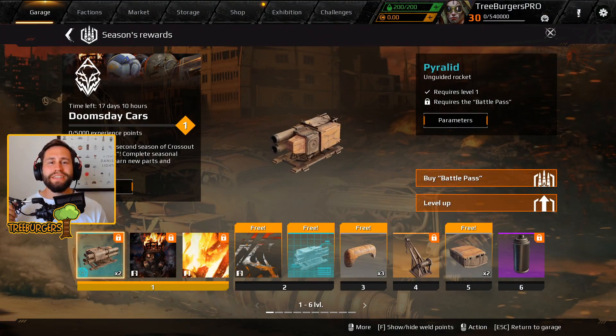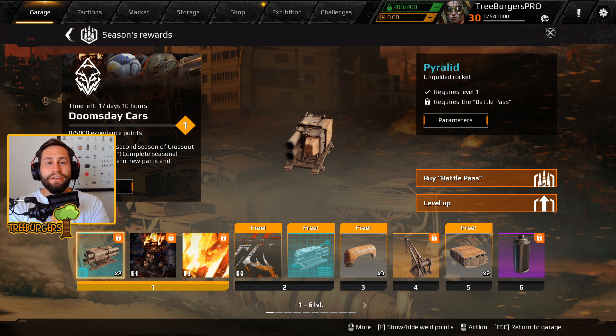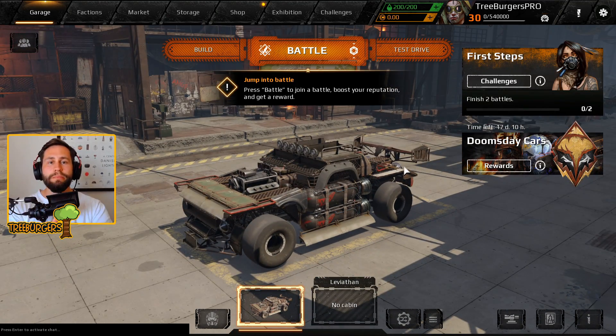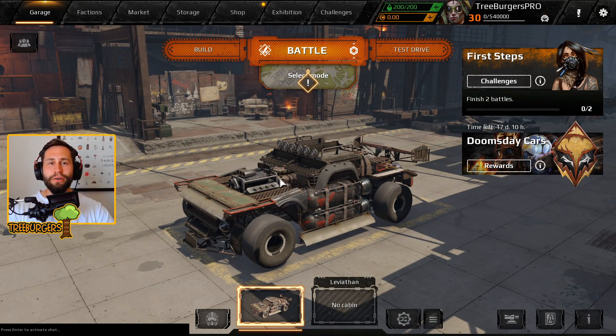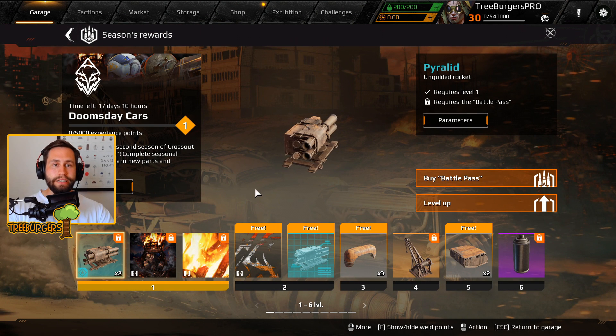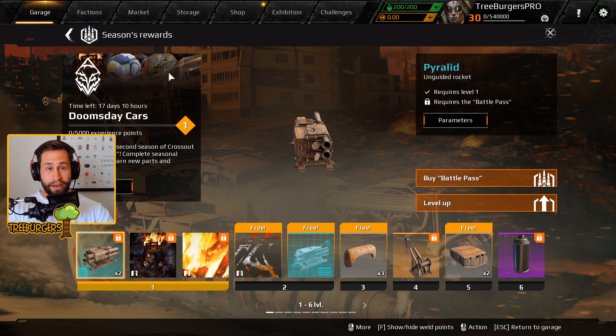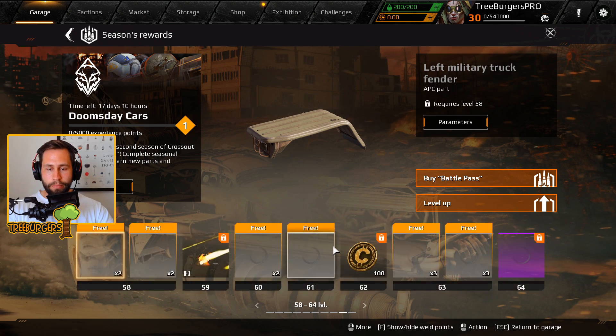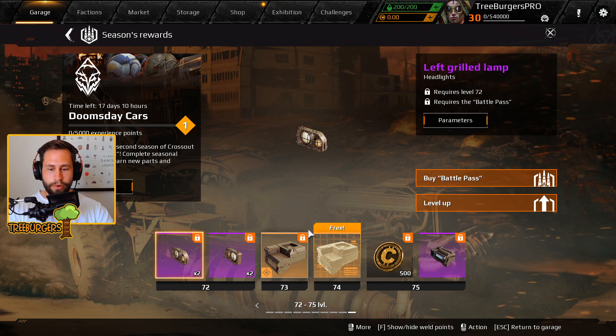Welcome back to Crossout, welcome back to the test server. The stuff that a lot of you guys are anticipating is finally here on the PR test server, where a lot of us content creators have access and can showcase some of the upcoming stuff. This patch will launch on Thursday with a lot of goodies, and the most exciting thing here is the Doomsday Cars battle pass.